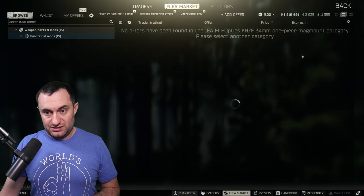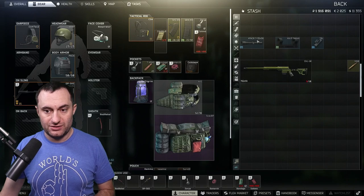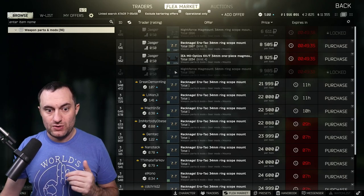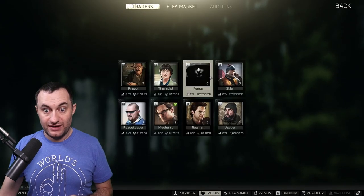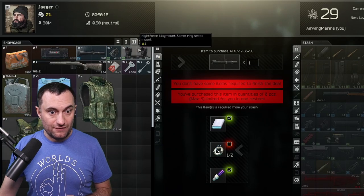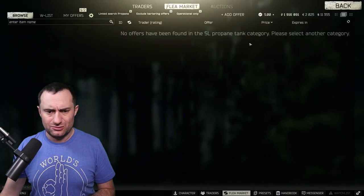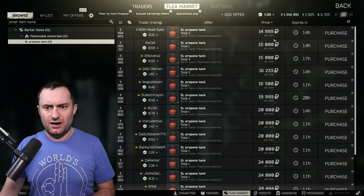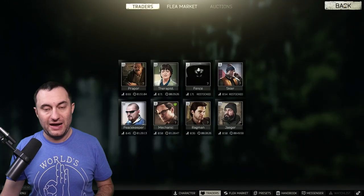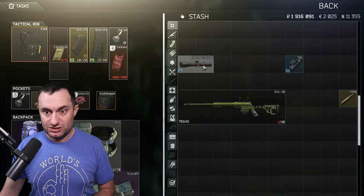For scope rings, do not spend 100,000 to 150,000 on them. Any 34 millimeter scope rings will work — link-search the Nightforce and find cheap ones. At Jaeger loyalty level 2 there's a barter for 34mm scope rings: one propane tank, which is selling for around 15,000 to 20,000 right now. The expensive rings cost that much because they're listed on the wiki, so everyone buys them assuming they're required — they're not.